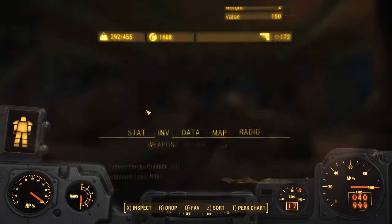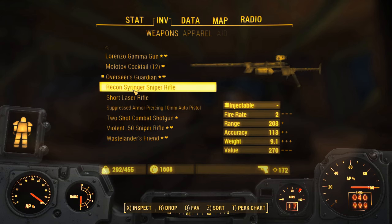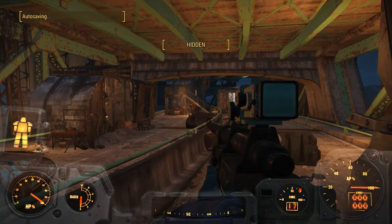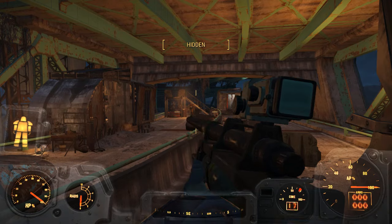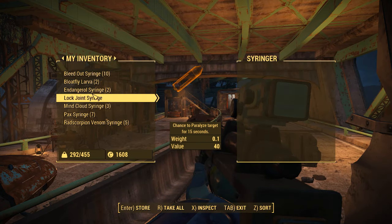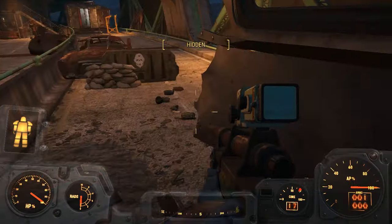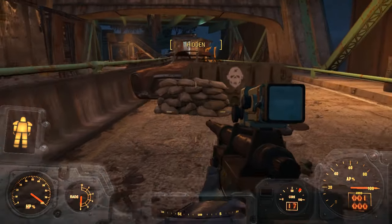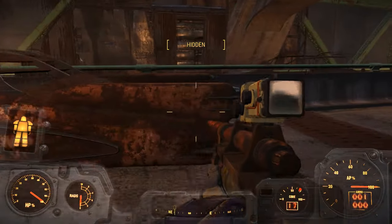Hello and welcome back to my Fallout 4 experience. Today I'm up at the Interchange and I'm going to take this fusion core from this armor without incurring any damage, because I've got with me today the Lock Joint Syringe, which is a very unique bullet type that literally paralyzes the subject for 15 seconds — long enough for you to do most things.